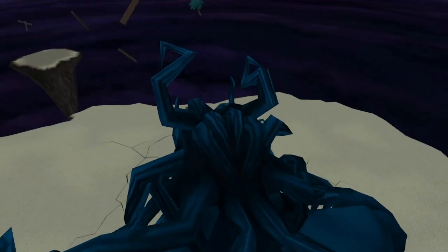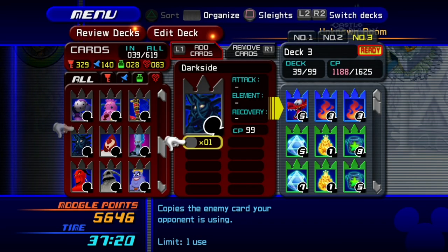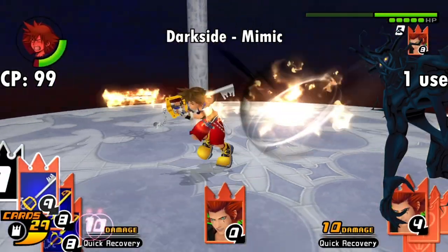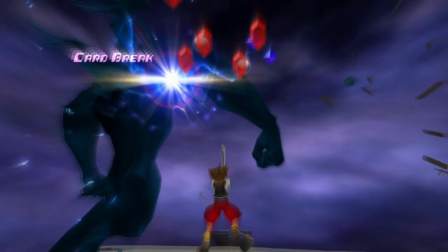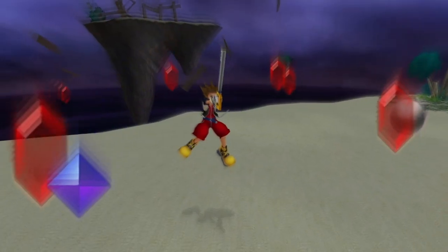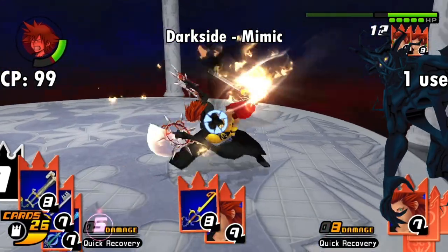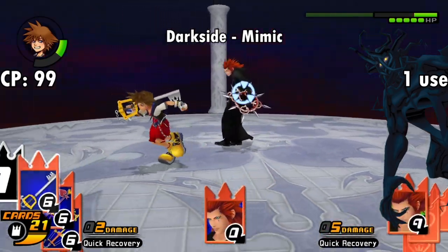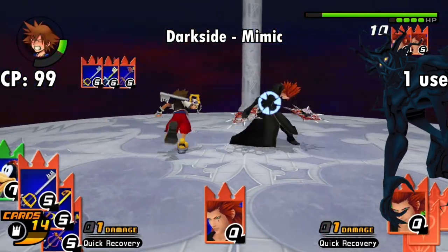Sort of similar to the Parasite Cage card is the Darkside card, which grants Mimic — allowing you to copy a boss's enemy card instead of just outright nullifying it. The cost is a whopping 99 CP, and the Darkside card is in a six-way tie for most expensive card in the game. You just need to wait until the boss activates their own card and then play Darkside to copy it. Unfortunately, by the time you beat Destiny Islands — which is when you get this card — there are only a handful of bosses left, really limiting its utility, especially since there's no real post-game to speak of. You'll be able to use it on Repliku 4, Larxene, Axel, and Marluxia, but that's it. You'll probably get the most mileage out of it on Marluxia and Axel, but it's hard to justify given its high price on top of having other strategies that can handle those guys more efficiently.